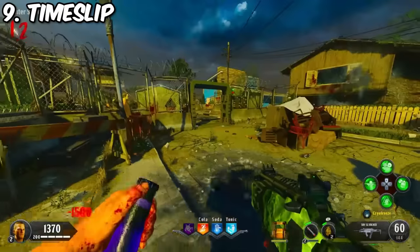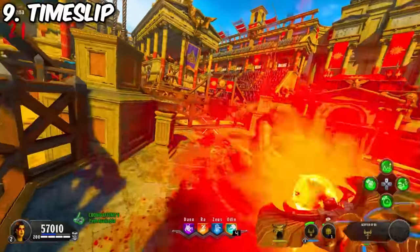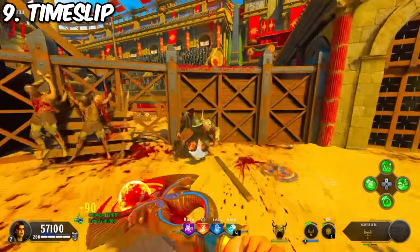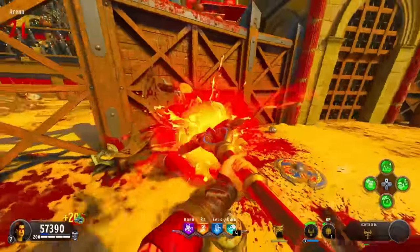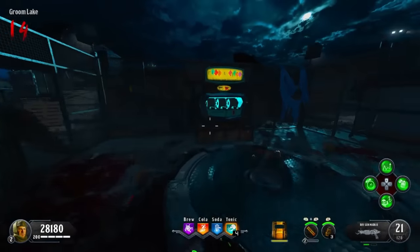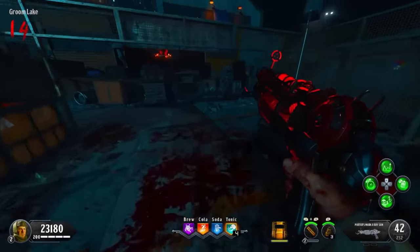Number nine is BO4's Time Slip. Another perk I would highly recommend using in the modifier slot, as it will increase the recharge rate of your specialist and equipment. And as we discussed, specialists are king in BO4 — those are the real wonder weapons, the real money makers. In a state of perpetual specialist, you will fly through the rounds. Plus the base ability of increased mystery box and Pack-a-Punch speeds doesn't hurt either.